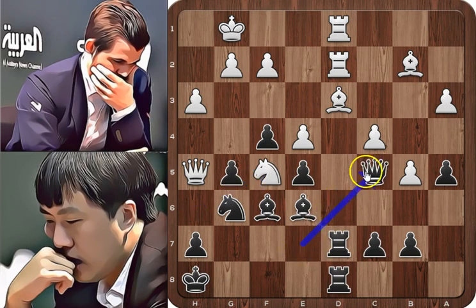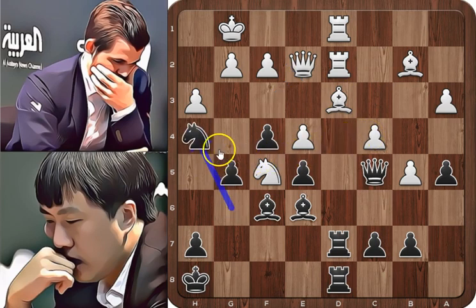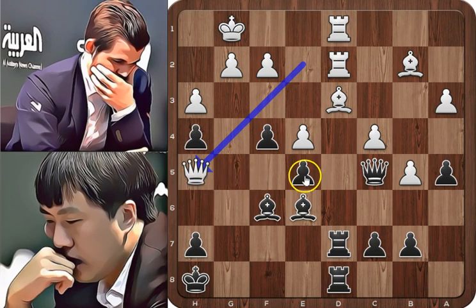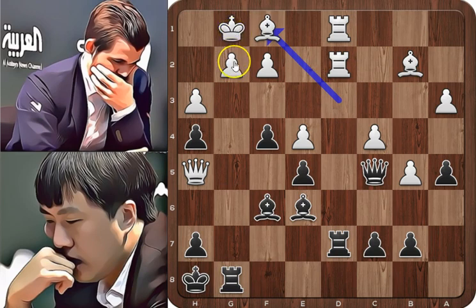Queen to c5, attacking the c4 pawn a second time. Queen to e2, defending the pawn, and knight to h4, trying to annoy the knight on f5. Knight takes on h4, g takes on h4, and queen to h5, putting pressure on the pawns on e5, h4, and h7. Rook to g8, placing the rook on the same file as the white king, and bishop to f1, defending the pawn and attacking the rook on g7.